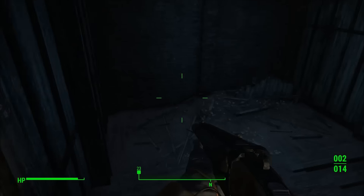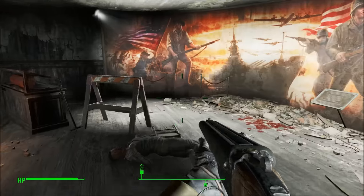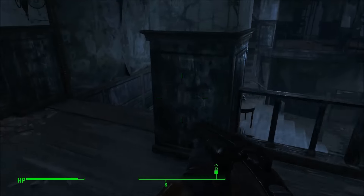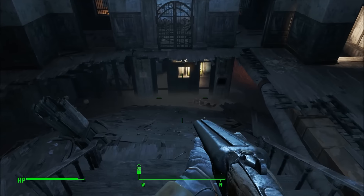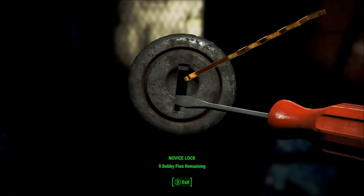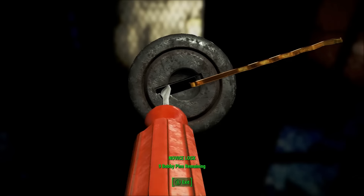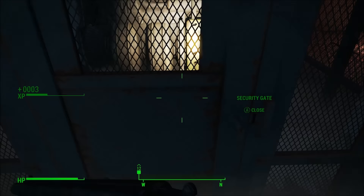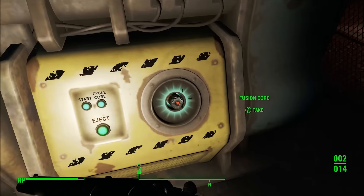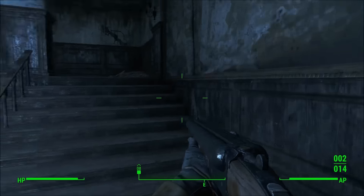Let's go downstairs into the basement to find that fusion core. I do have one already which is pretty cool. I'm assuming it's important for the power armor, so having more than one would be nice. I have nine bobby pins, this should be easy. And it's done - perfect. Take the fusion core, excellent, let's go put it in the power armor.